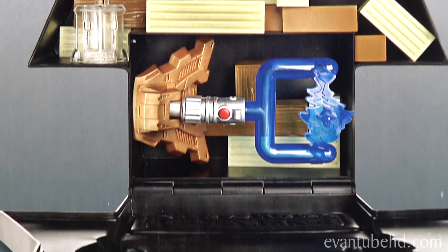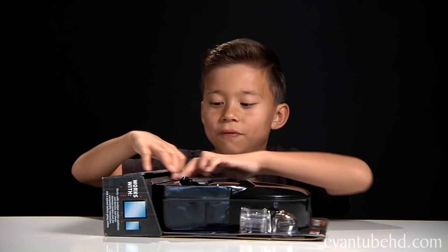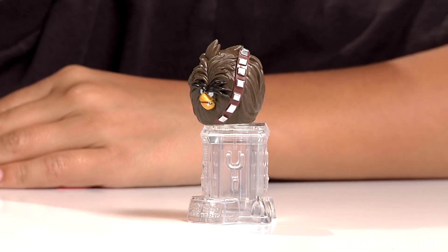Alright, let's check out the back. This thing's kind of like a Darth Vader house for all your characters. So let's open this up and try to put all the figures inside. Here's what you get: you get the carrying case, Chewbacca bird, and a little beast.